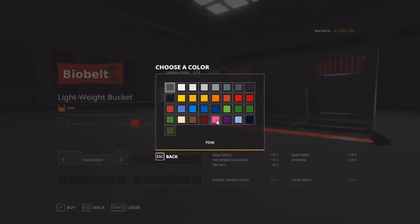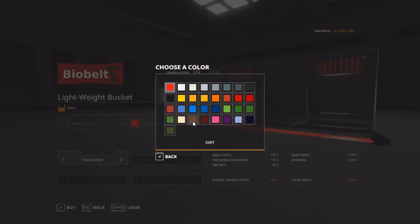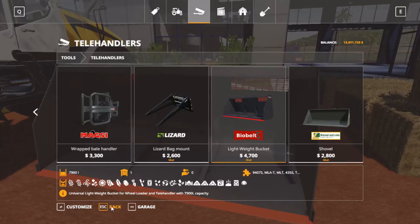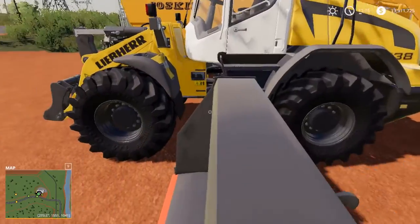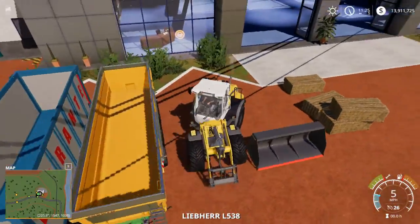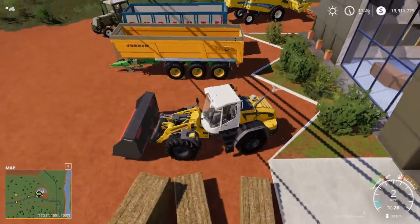You can change the main color — that's really hideous — and the design color. I like it just the way it is. So I have the wheel loader example here, and as I said, it is massive compared to any other bucket.